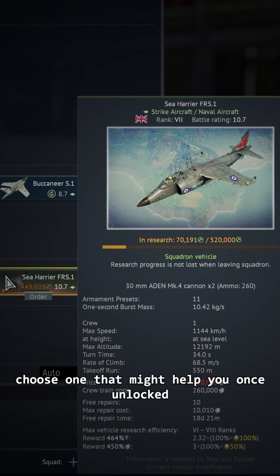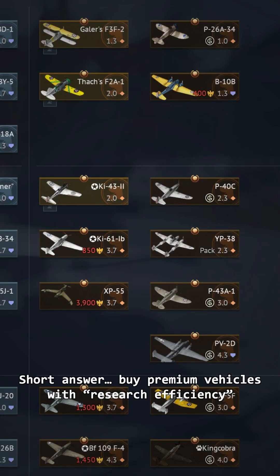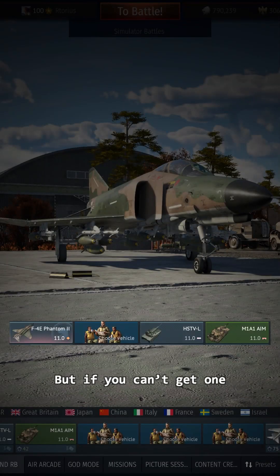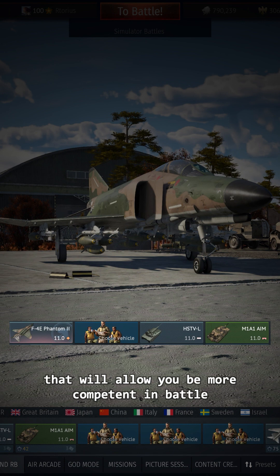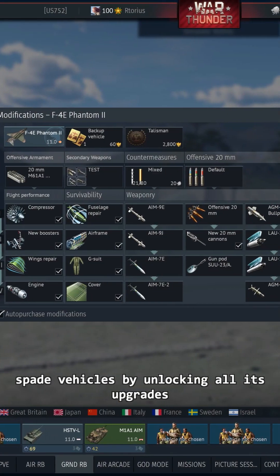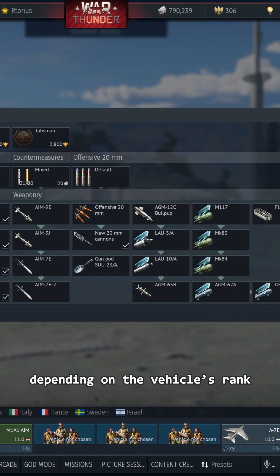225-175 says: could use help on how to grind fast in low-tier USA. Short answer: buy premium vehicles with research efficiency according to the rank of the vehicle that you are unlocking. Those have low repair costs and get RP and SL bonuses. But if you can't get one, play lineups with vehicles of the same BR and avoid increasing BR if you only have one unlocked. That will allow you to be more competent in battle. Also, prioritize vehicles by unlocking all their upgrades since it'll give you great RP bonuses depending on the vehicle's rank.